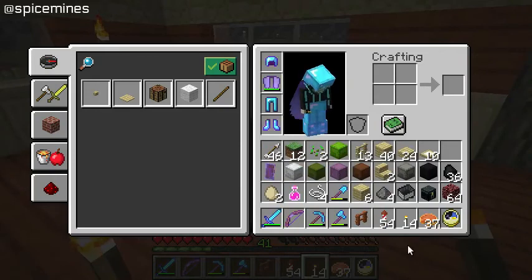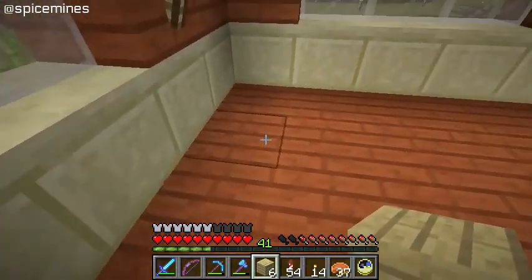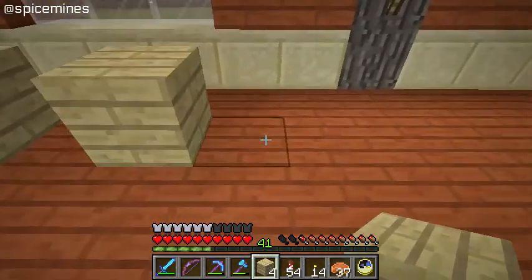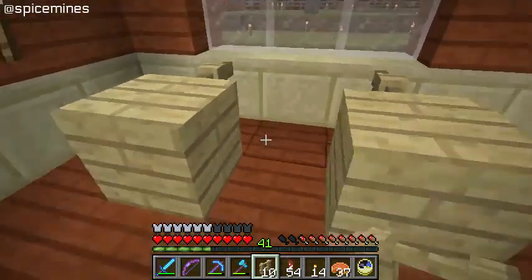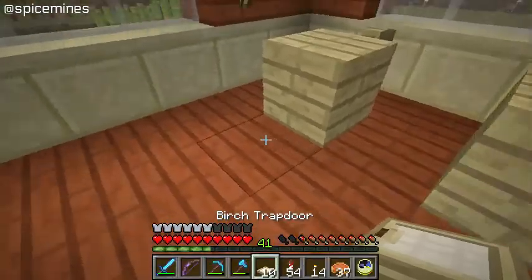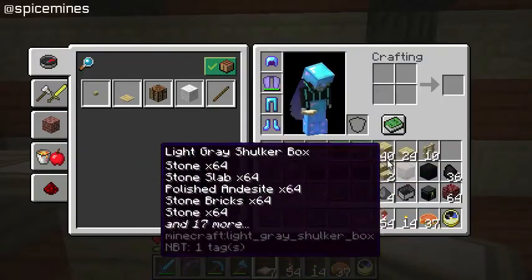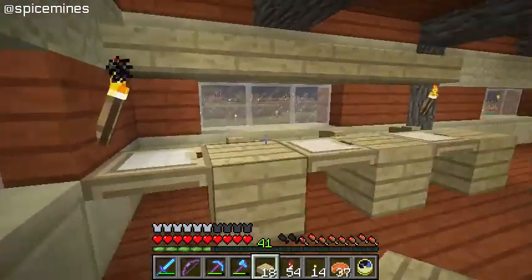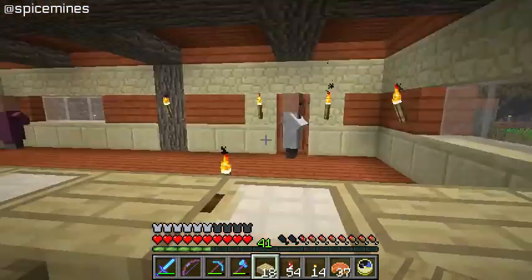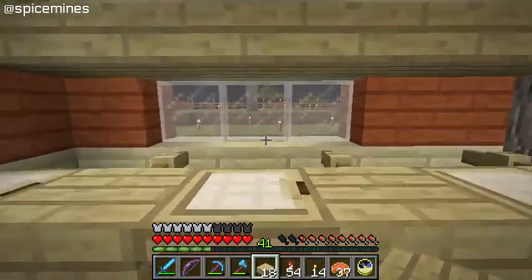What I want to do really quick is — I'm going to have an empty space, then a stall, then empty space, stall, empty space, stall. Behind each of these I put a block, and on the side of these, facing this way, I did this. Then I brought in some of these to go across here. Now the villagers can come in here — I'll put them in here, they can't get out. Whenever I need to trade with them, I just come up here and do the trades right here.